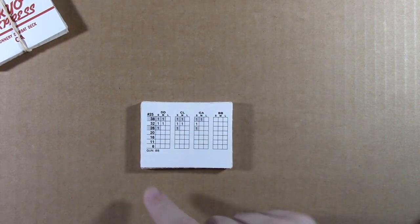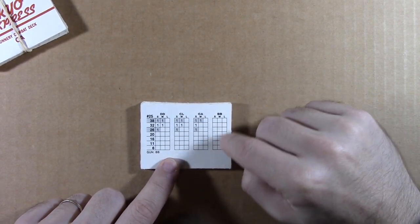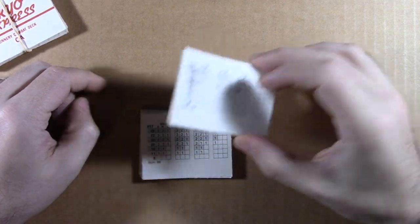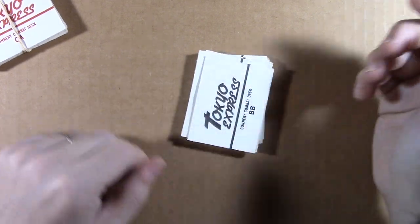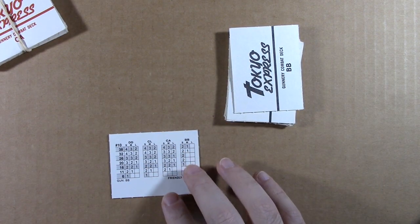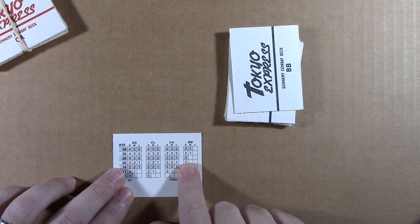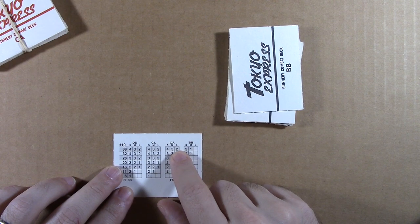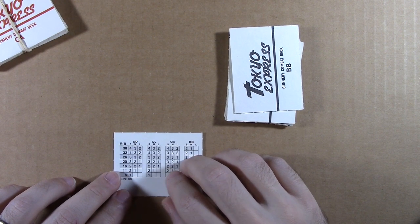I thought these were cool. When you add up the gunnery points — all of the weapons have a combat value, you add that all together, and that's how much damage you do. You can cross-reference how much damage you did with the type of target you're hitting. It tells you how much damage — like the BB deck. You mix the cards up, and when you're fighting, your battleship shot at something and its combined combat value is, say, 26 — then you look across at the type of target. There's an S, M, L classification — I know that sounds like small, medium, large, but I'd have to look again.